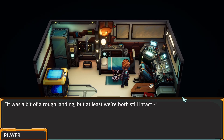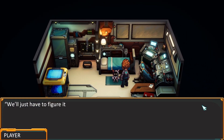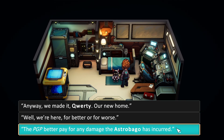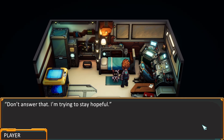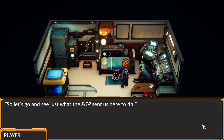It was a bit of a rough landing, but at least we're both still intact. Am I the only person? Oh crap, the terminal's broken! We can't buy supplies until we get it fixed. We'll just have to figure it out later. Anyway, we made it QWERTY - our new home. Well, we're here for better or for worse. The PGP better pay for any damage that Astro Bargo has incurred. We've come a long way but hopefully it'll have been worth it - the PGP wouldn't send us all the way out here if it were a complete waste of time. Right? Don't answer that. I'm trying to stay hopeful. At least your tracks will be right next to my footprints, so let's go and see just what the PGP sent us here to do.